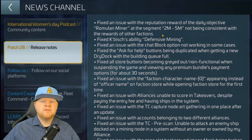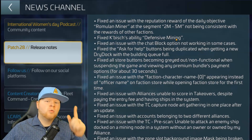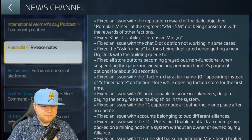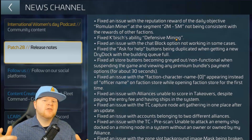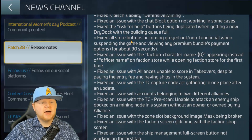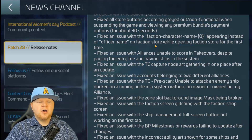Then we've got a bunch of different fixes in here. For example, the defensive mining ability of Kabish has been fixed — it will actually work now. That's one of the things we asked the devs to work on just a month ago in our relay livestream where we took bug notes and presented them. I'm very happy to say a lot of the stuff that myself or DJ worked on when gathering bug fixes have been directly addressed here. Also fixed the issue with the ask-for-help being duplicated when getting a new dry dock, and the issue with faction character names appearing inside the officer store from the faction store update.